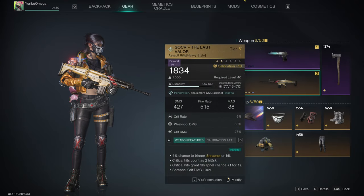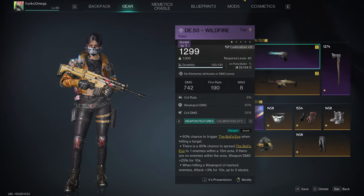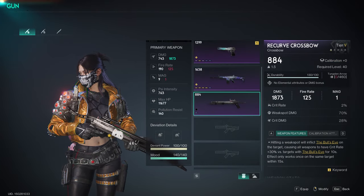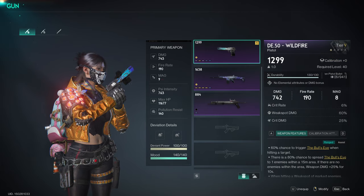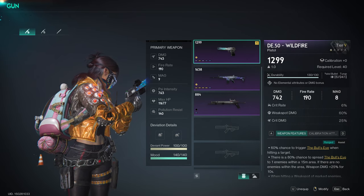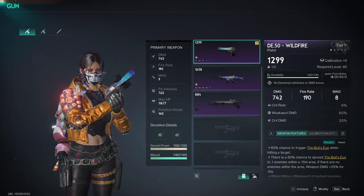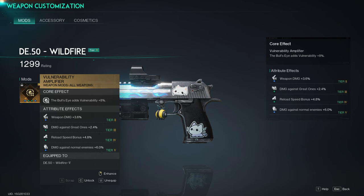For this build I'm running the Sokaw Last Valor and the DE50 Wildfire for the Bullseye. You can use the recurve crossbow — it is better from what I understand, but I just prefer the DE50 Wildfire. For my mods on all my gear I'd prefer to have the Violent mods for everything, but I'm still in the process of obtaining those and I've had pretty terrible luck. So for my Wildfire I'm running Vulnerability Amplifier — again I want a Violent version of this, I just don't have that at the moment.